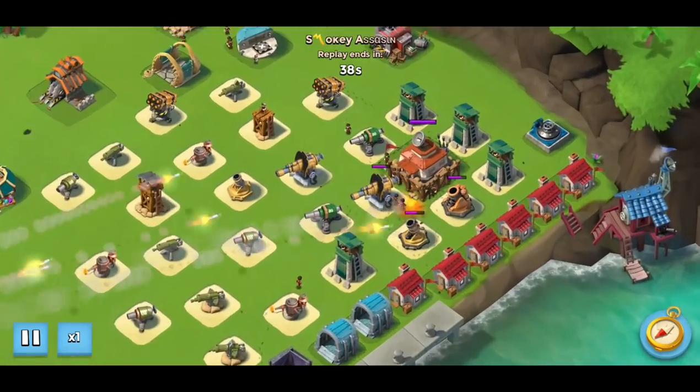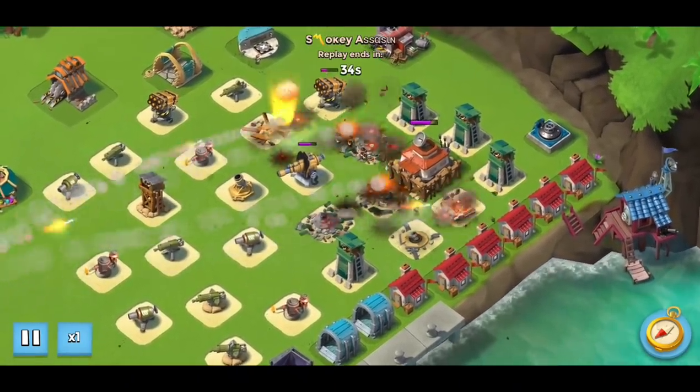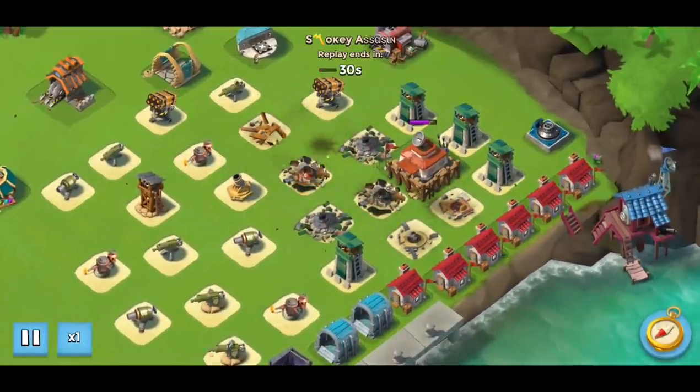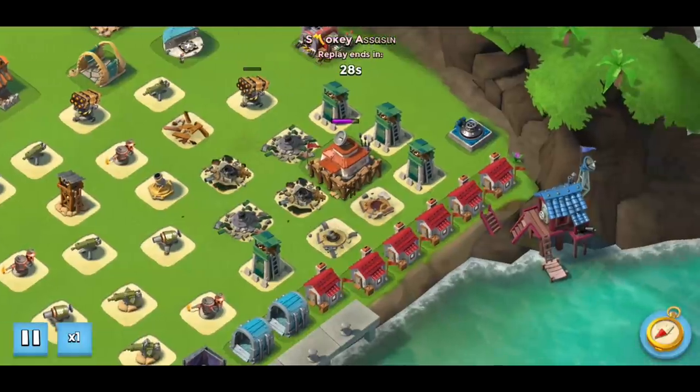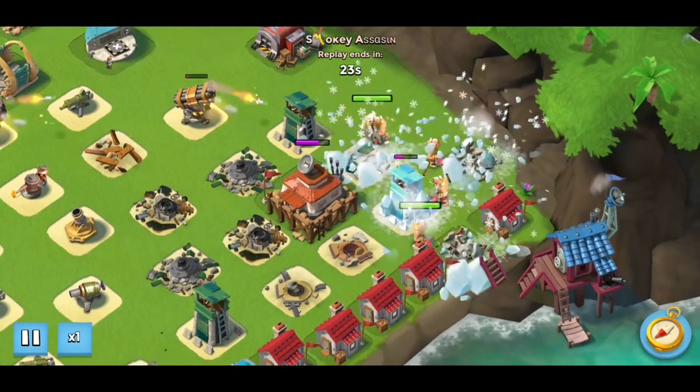Stage four — similar story, and there's a trend appearing here as you can probably imagine. Using GBE to take out all the nearby defenses that are going to be an issue, then we drop super warriors out the back again, which lets them farm up some gumball energy.